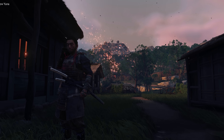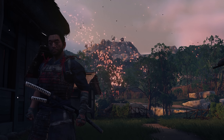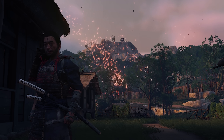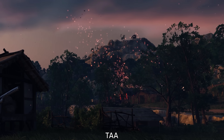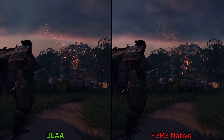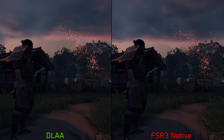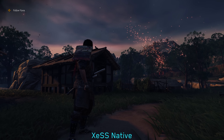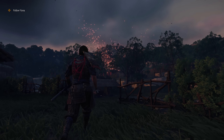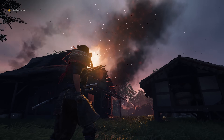It's worth noting that all available anti-aliasing and upscaling options struggle with rendering particles effectively. TAA completely eliminates some particles in motion, while DLAA and FSR 3 cause particles to appear pixelated. XESS doesn't handle these elements effectively either. However, this issue primarily affects distant particles.